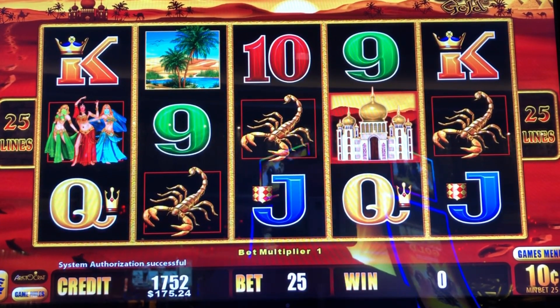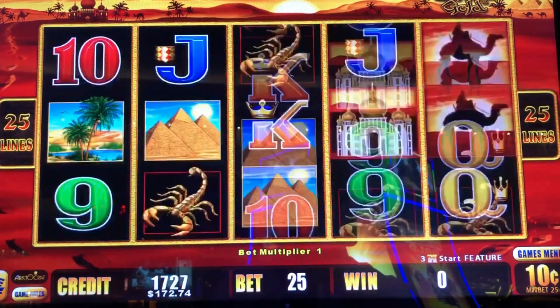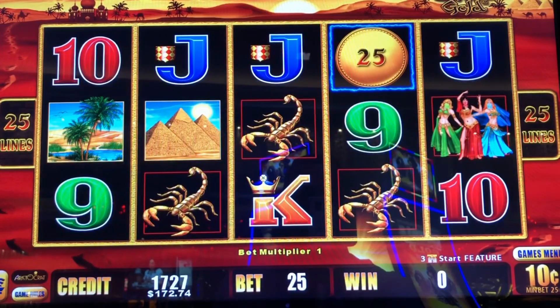Hey slot family, just taking you along for the ride. I'm sitting here just playing for fun, playing Sahara Gold, White and White, and we're doing the 10 cent version at $2.50 I suppose. See if we can land a bonus.